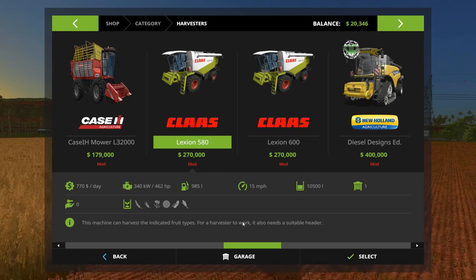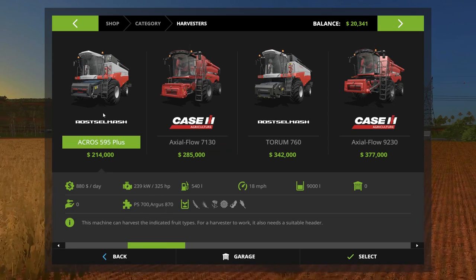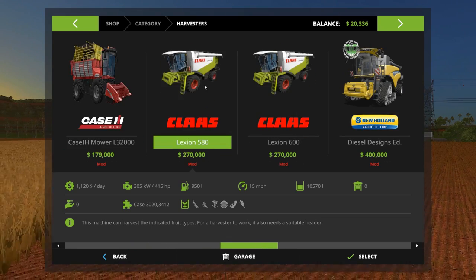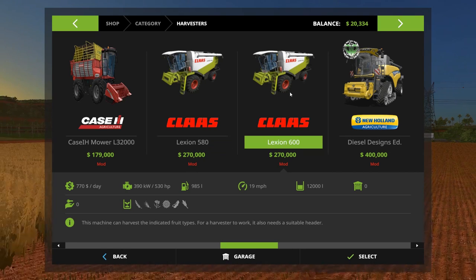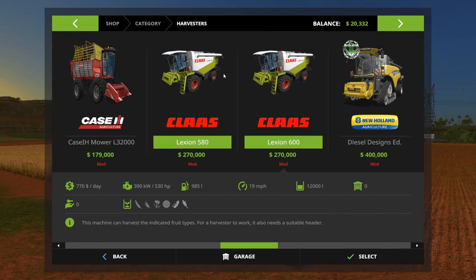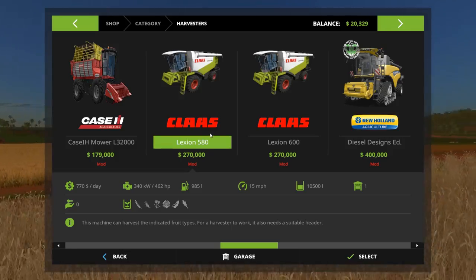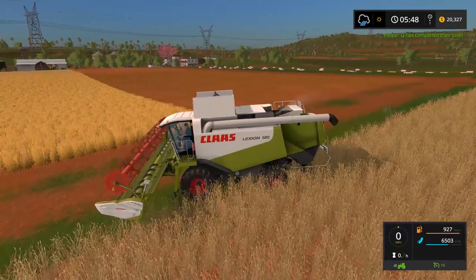I just wanted something that could get over 10,000 capacity without being ridiculous cash-wise. The cheapest one over 10K was this one at 285 horsepower. I saved my pennies from planting all that grass — 270,000 for 12K capacity. It also has more horsepower; I should have just gone with that one, I don't know why I didn't. Still, it pulls 10,500 capacity which is three times better than our little joint.